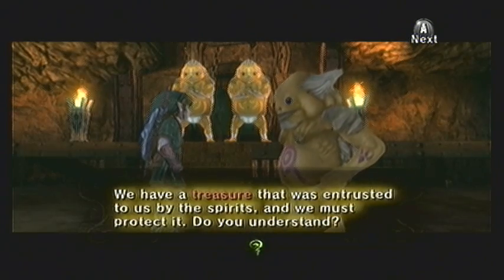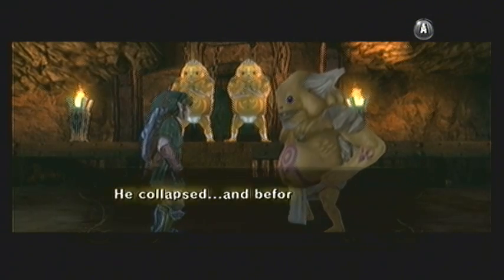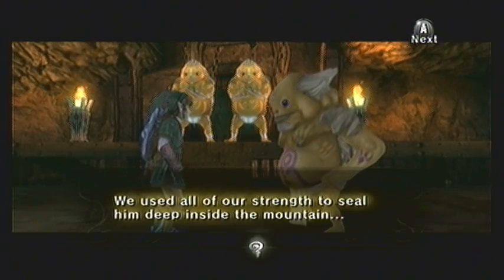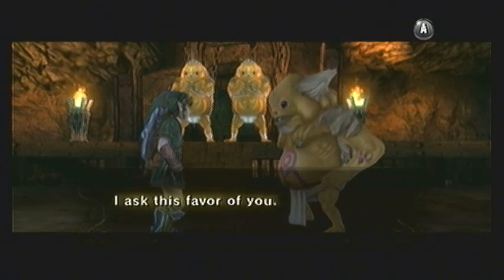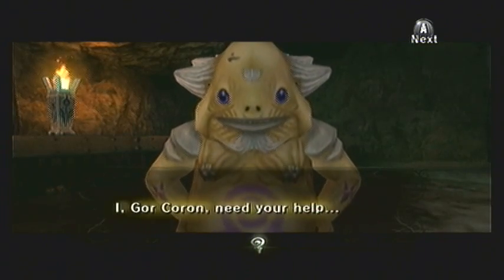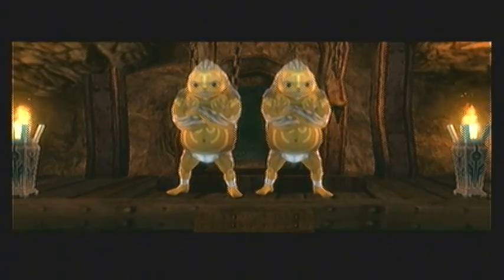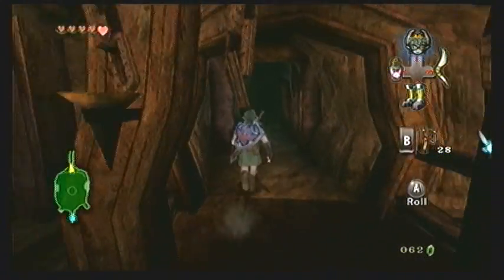Gor Koron goes on to explain that all the Goron elders entered the Goron Mines because a dark power was entrusted to them by the light spirits. Their patriarch Darbus touched the dark power and it turned him into a monster, making the eruptions grow more frequent. They used all their strength to seal him away within the Goron Mines. Gor Koron asks you to go in and aid Darbus, saying the spirits must have guided you there, and requests on behalf of the whole Goron tribe that you do this. He orders the guards to let you pass and we're going to enter the Goron Mines. That's the end of this chapter — join me for the next one where we'll tackle the Goron Mines.